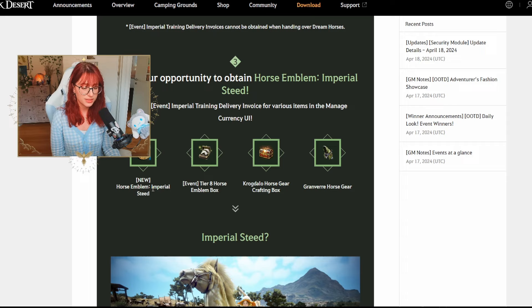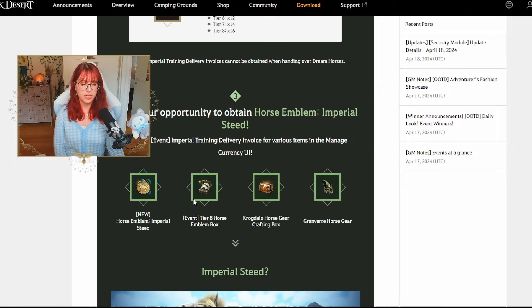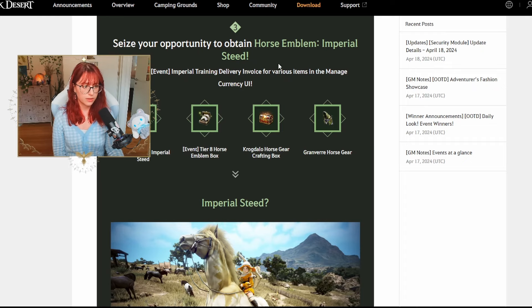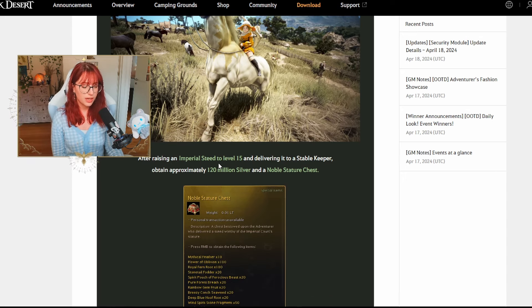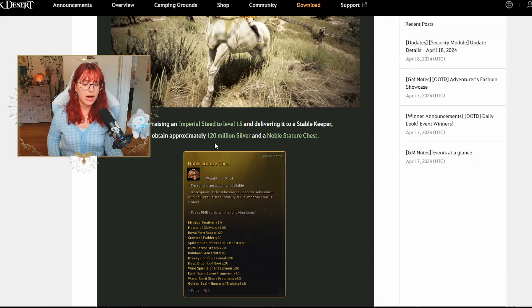You'll get emblems you can exchange for items such as the Imperial Steed Emblem for enhancing your Steed, the Tier Ose Emblem Box, and the Horse Gear Crafting Box or Horse Gear. I'd recommend getting the Horse Emblem or the Horse Gear Crafting Box if you don't need more Tier 8 horses. With enough emblems you can exchange for more delivery invoices. You need the horse at level 15, and you can get approximately 120 million silver just by training your horses, maybe overnight, and then you get the Noble Stature Chest as well.